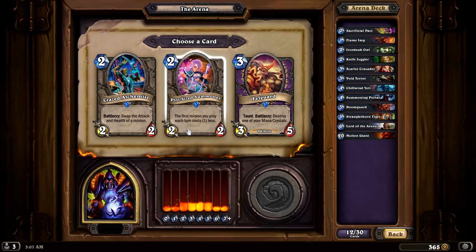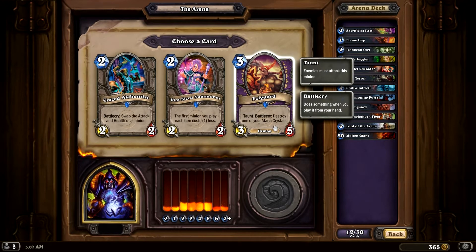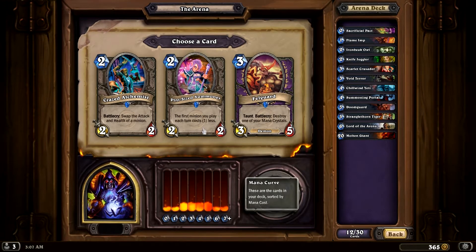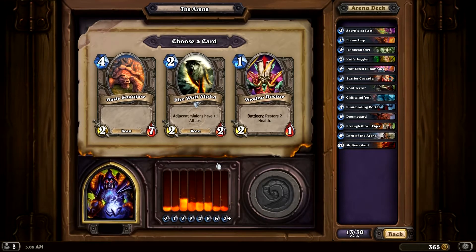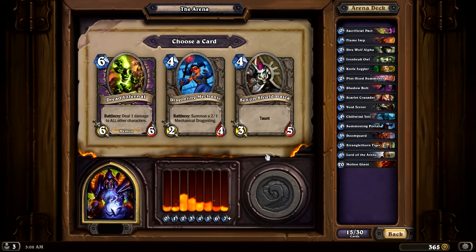The first card you play each turn costs one less, or we can swap the attack and health of a minion. It's a taunt, but destroying one of your mana crystals — that's more than just destroying a card. Unless you're very late game, that's just so painful. It's kind of like a miniature Summoning Portal. Restore two health is decent. Adjacent minions have plus one attack is good, especially if I already have minions out. Deal three damage to a minion can be great — great way to kill someone. Deal one damage to all other characters, including our characters and our hero.